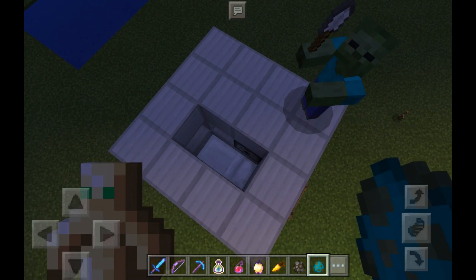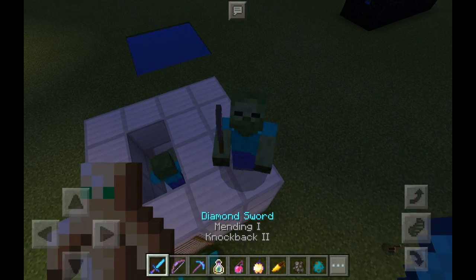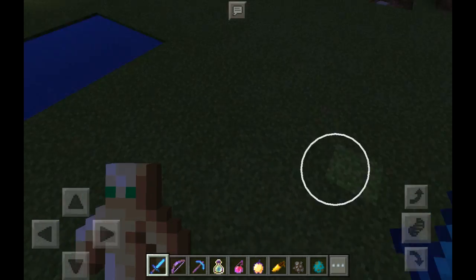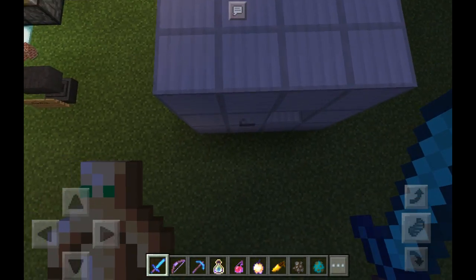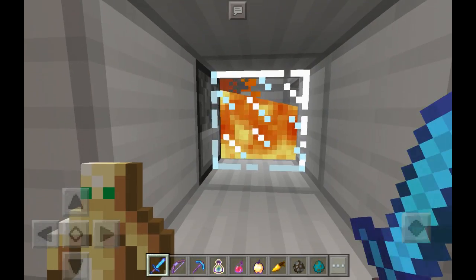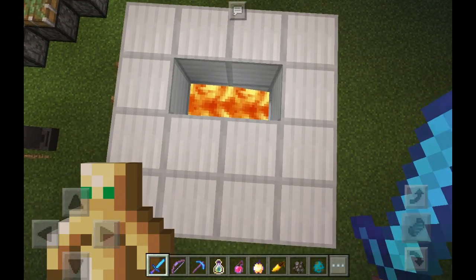Hi zombie! Stab, stab, stab, stab. There we go. Basically when you hit this button right here — the glass viewing station is right here — you hit this button, lava will come shooting out of the dispenser and it'll start burning. The dead body was just burned to nothing.